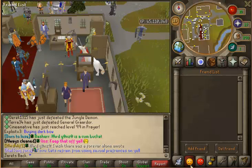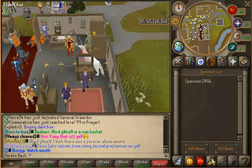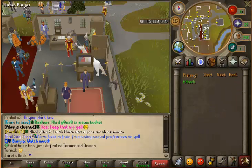And then, friends list — if you guys want to see my friends, there they are so far. One guy on my ignore list — he's spamming.